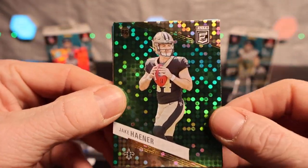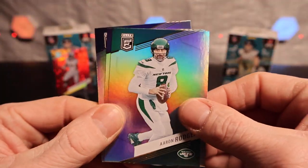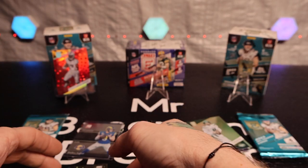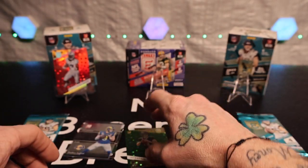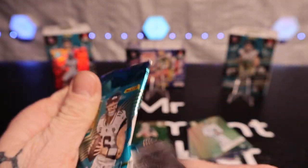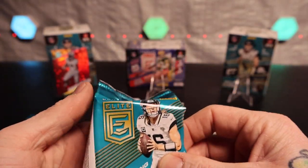Okay, here we go — Jake Haener, that's a nice rookie quarterback. Aaron Rodgers, Justin Jefferson, and Dak Prescott. I'll just leave these up here after the video. And I don't like how these are all upside down and backwards.